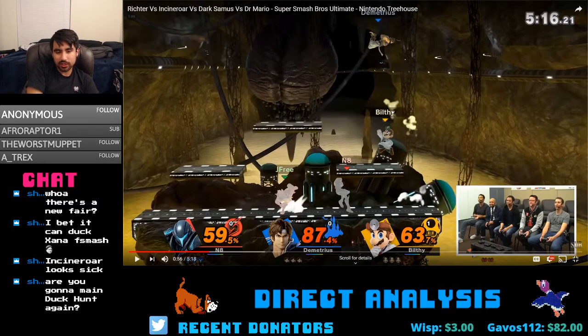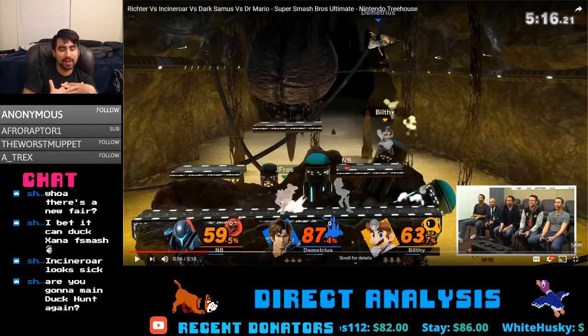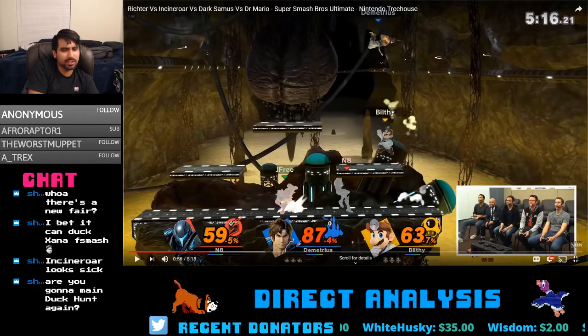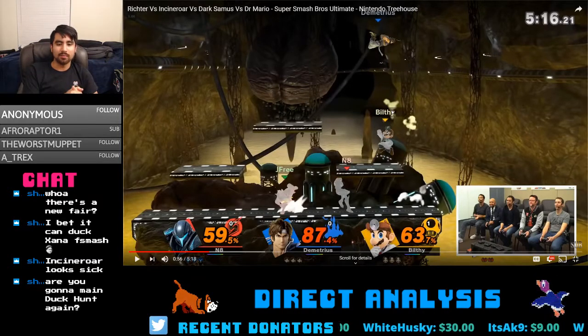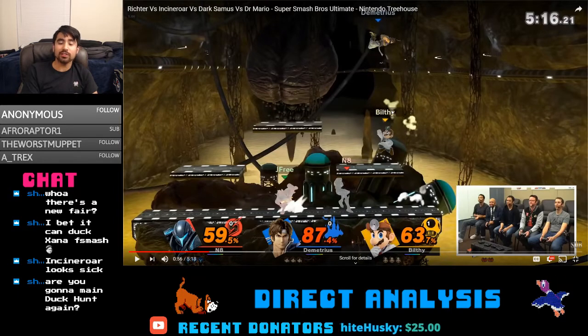I'm open to playing a lot of different characters. I might play Duck Hunt again — I don't know if he'll be my main though. From what I can tell he has the same exact moves and he should be a lot safer now because of the landing lag reductions across the board, which is actually insane for Duck Hunt. His can physics look like they're different so it's gonna come down to that. There are just so many interesting looking characters — I want to play Incineroar, I'm definitely gonna play Doc, Simon Belmont looks like a lot of fun, King K. Rool, Ridley.